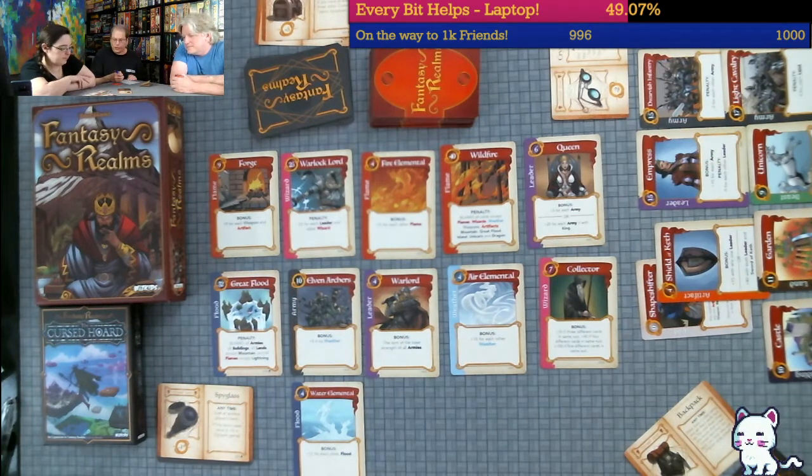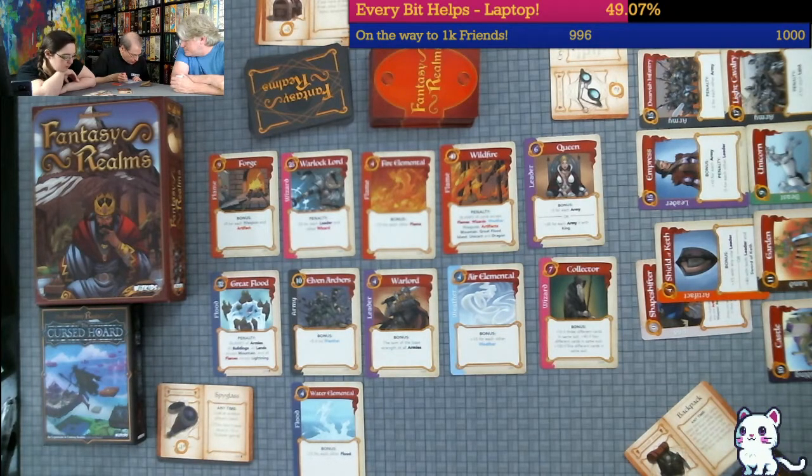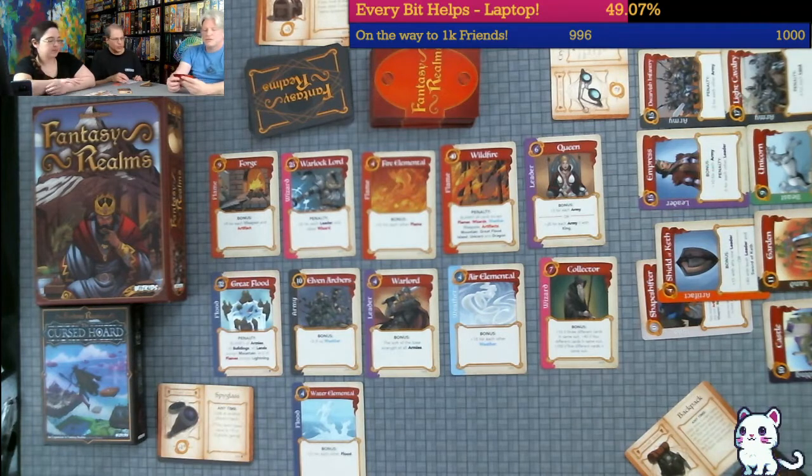Cursed item points: minus two. So Steph has zero plus forty-four plus thirty-five is seventy-nine, plus thirteen is ninety-two, plus fifteen is one hundred and seven, plus twenty-four is one hundred and thirty-one, plus thirty-three is one hundred and sixty-four, plus forty is two hundred and four, minus two is two hundred and two.